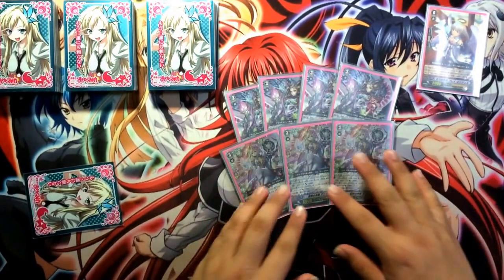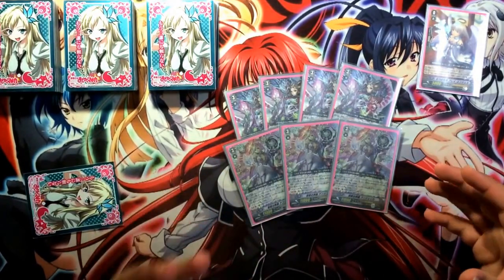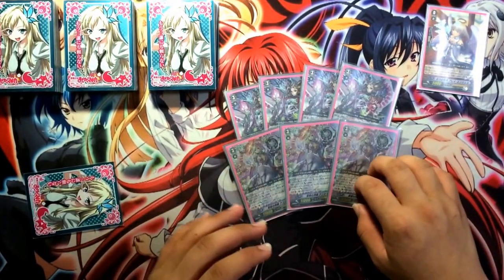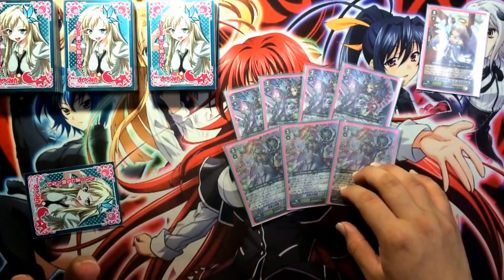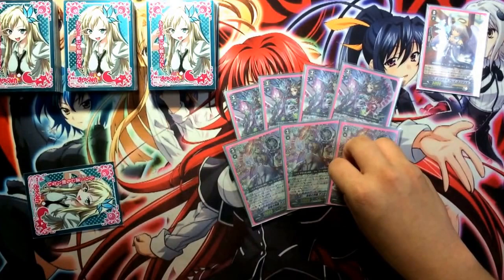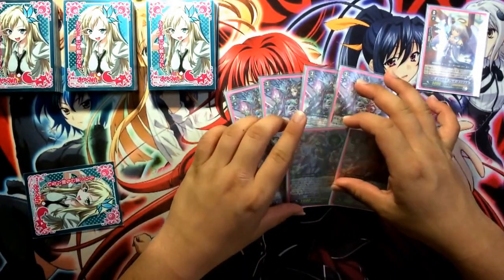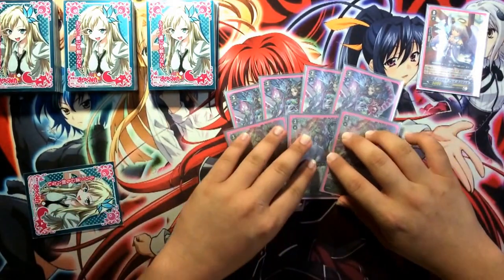But in this deck, there are a lot of cards where on call you get to move 3 cards from the drop zone to the soul. So if you can use Angelica to draw into those cards, not only do you not minus your soul, you even get to draw more cards and have a bigger variety of cards to use to guard, to power your Vanguard, or to gain advantage in general.